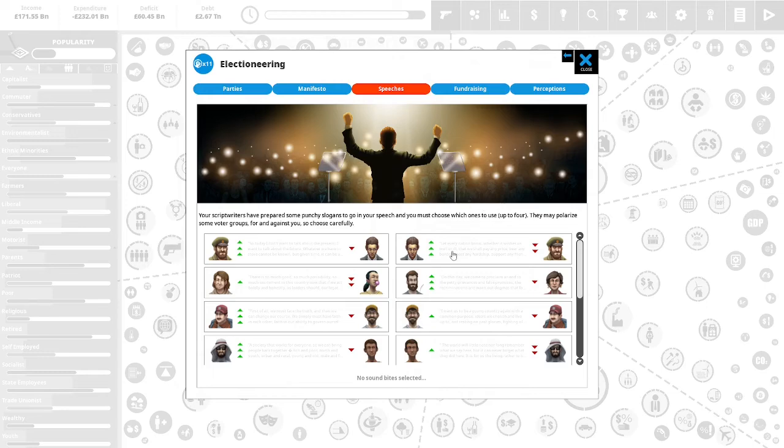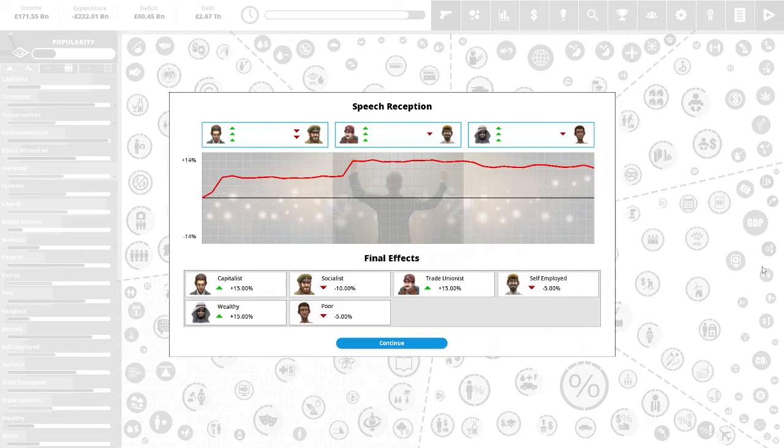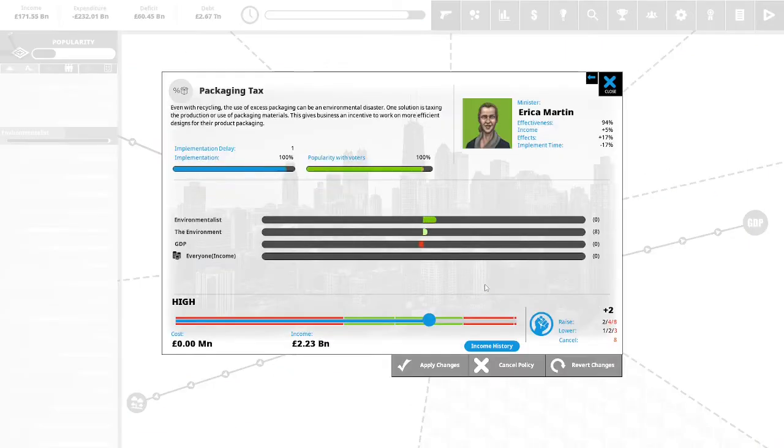Let's do some campaign speeches. We need to woo the capitalists, the trade unionists, and the wealthy. The capitalists are up in their view of us at 15%, socialists are down negative 10%, trade unionists are up 15%, the self-employed are down 5%, the poor are down 5%, and the wealthy are up 15%. We have 2 political capital remaining.